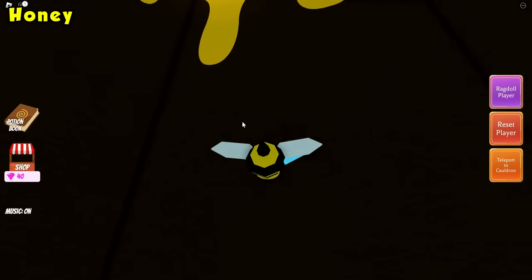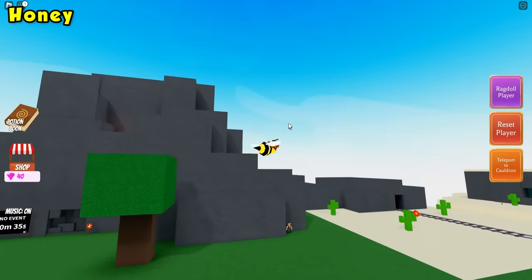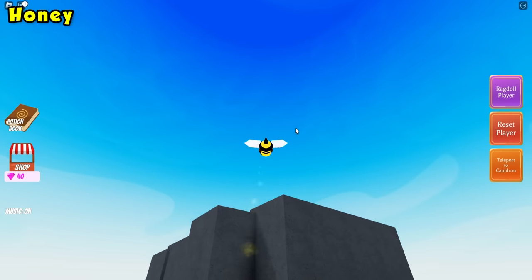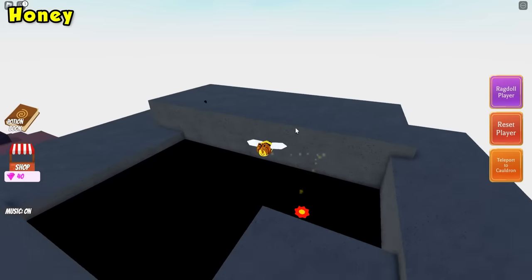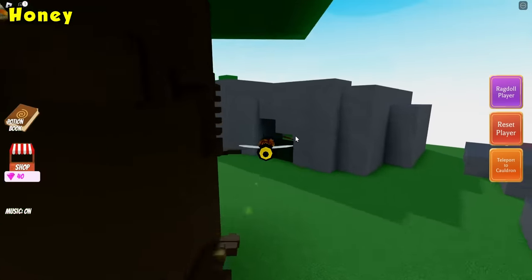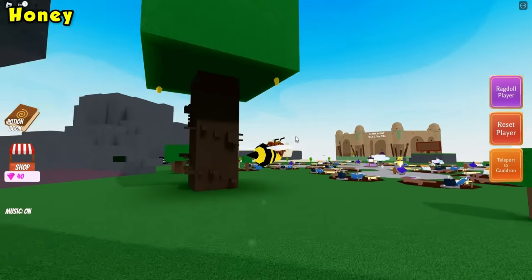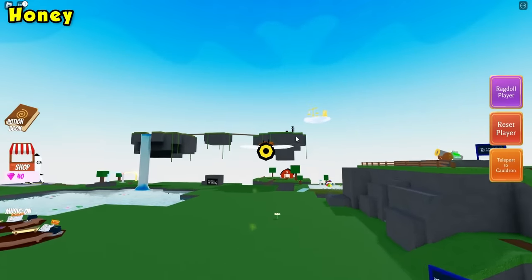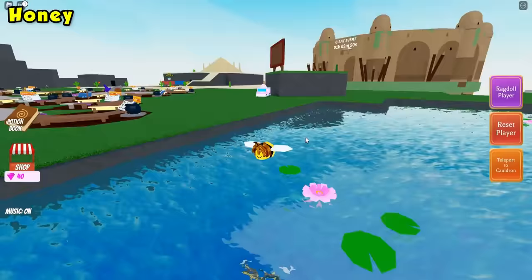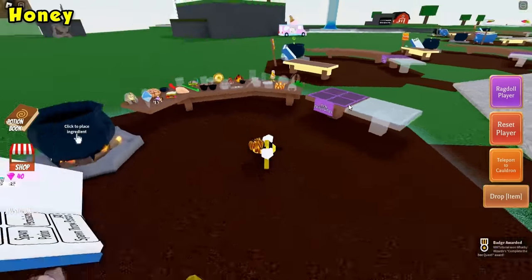I'll be showing you the location of the next four flowers. The next flower is the cactus flower over here — just touch it. There is another one at the very top of the volcano, right up here. There is another one in Oz's hideout — this one is the sunflower. And then last but not least, the last flower is in the water. Once you've collected every single flower, the honey ingredient should spawn right here. Just click it, teleport back to your cauldron, and drop it on in.